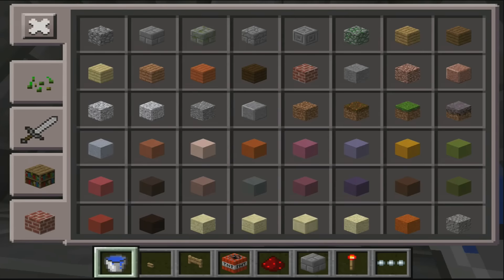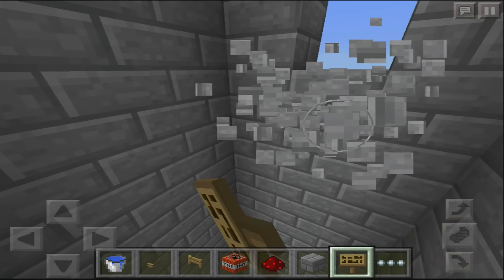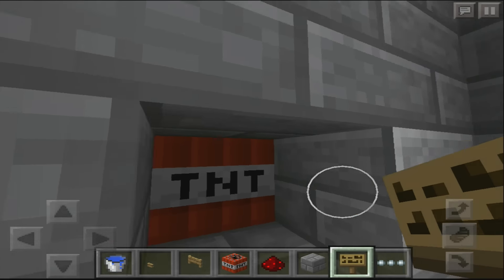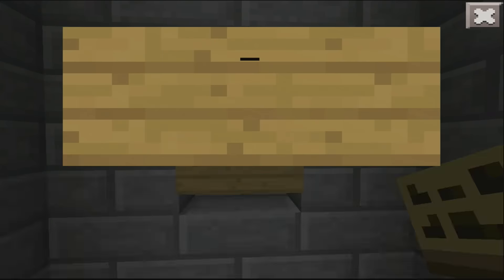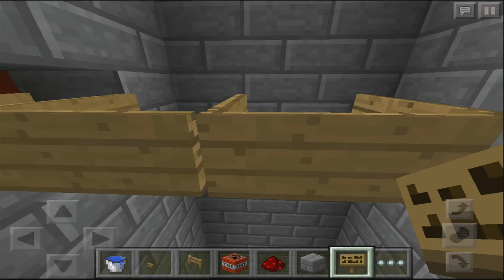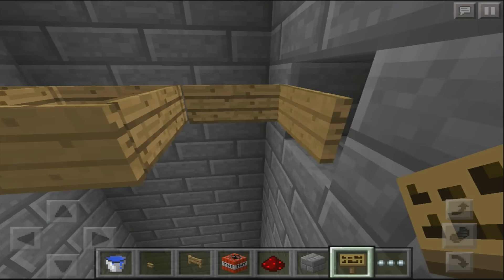Now take some signs and go to the hole you made — the TNT is here. Once a TNT is lit, the signs will go away. Place the signs all the way across the entire area and make sure all of them are connected to that one TNT block — signs on top of signs on top of the TNT block. Nice and easy.